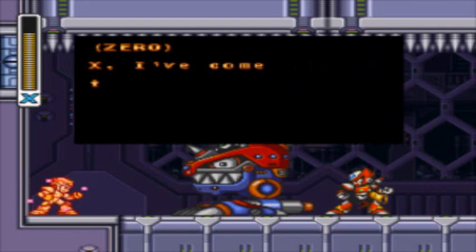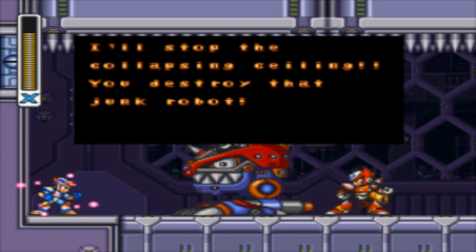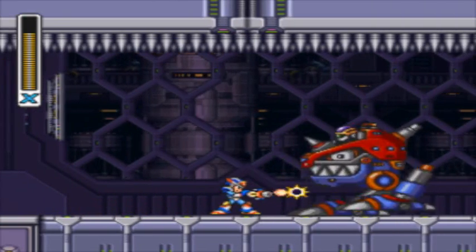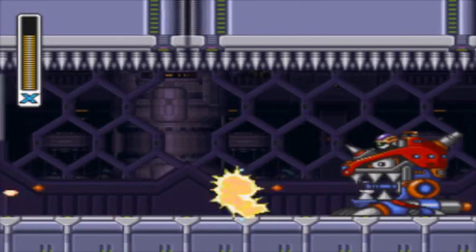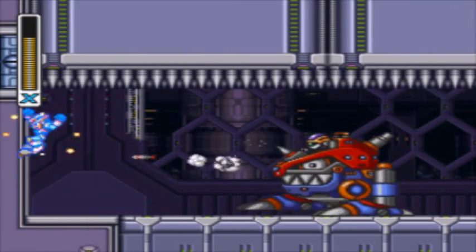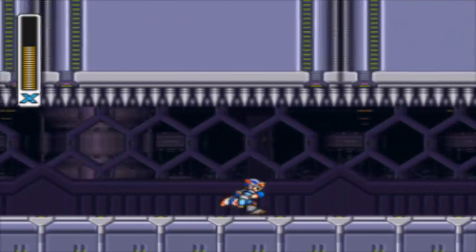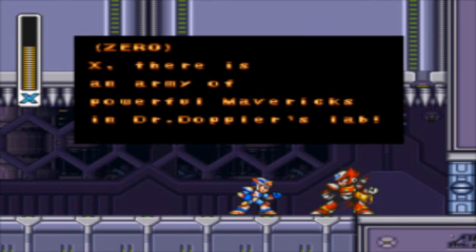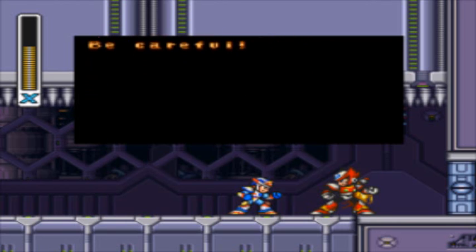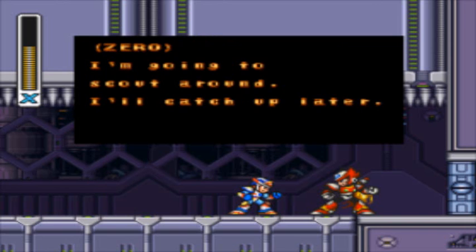Now if he didn't have Zero alive - Zero: 'X, I've come to help you. I'll stop the collapsing ceiling. You destroy that junk robot.' Now if you let Zero die, then Zero would not help you. Finally we destroyed it. Didn't drop anything. X, there's an army of powerful Mavericks in Dr. Doppler's lab. They've been modified by Dr. Doppler into war machines. Be careful. I'll watch my step. Thanks Zero. I'm gonna get to go today around, I'll catch up later.